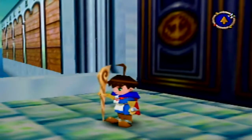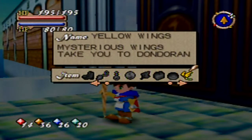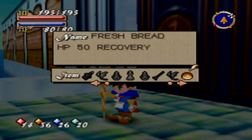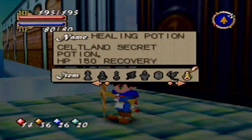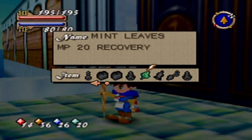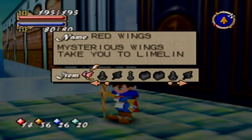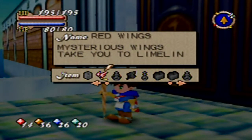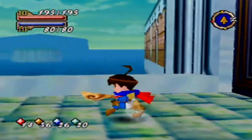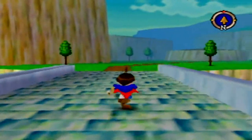Before we get too far in, I just want to check my inventory. I want to see if my wings are in here, just in case. I shouldn't have to use it though. I know I recovered a lot of stuff — yes, I did get it. So with that in hand, we can actually move on.